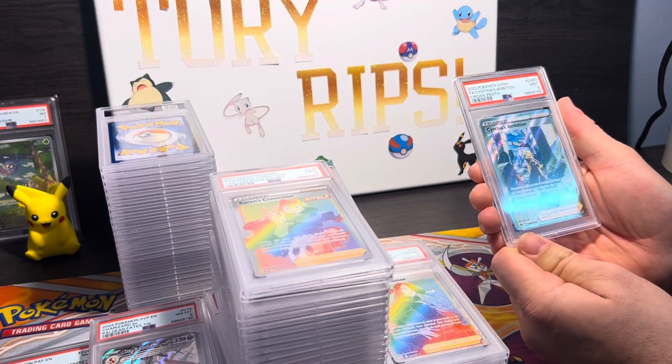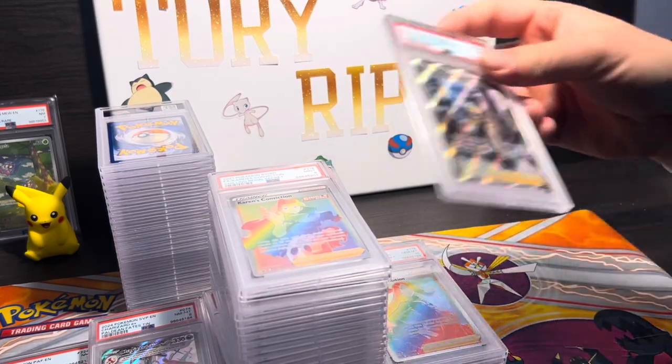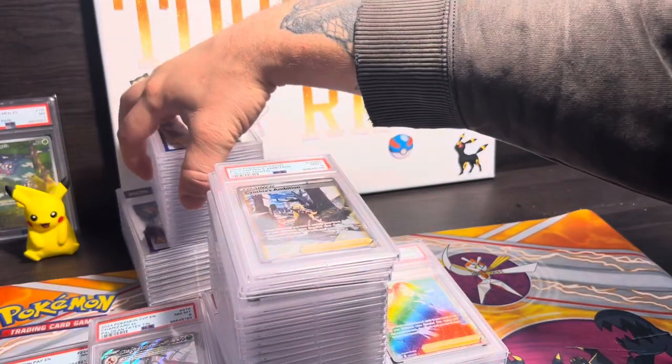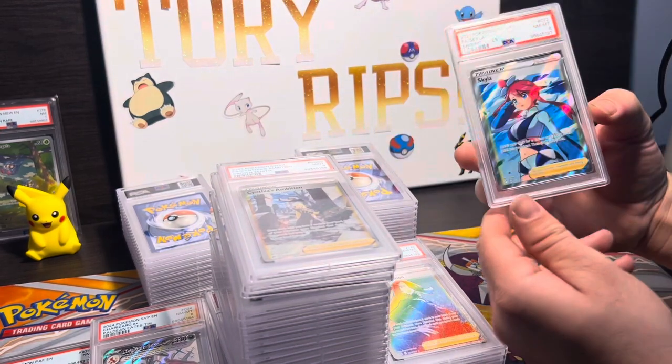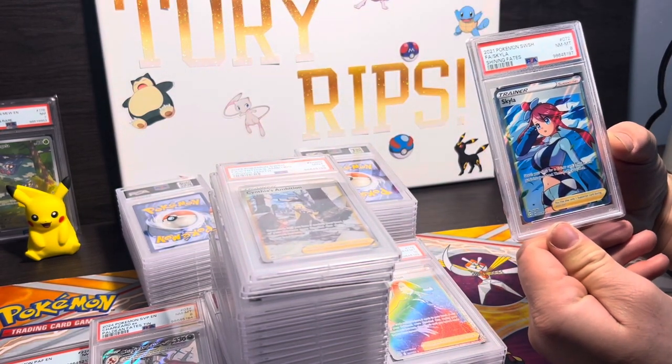Cynthia's Ambition again in a PSA 9 — that's the special illustration. I don't know, this is from Crown Zenith.